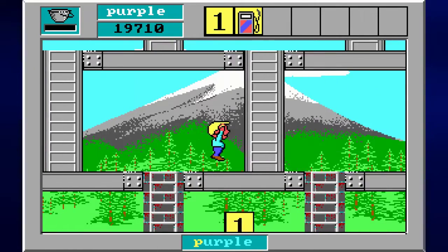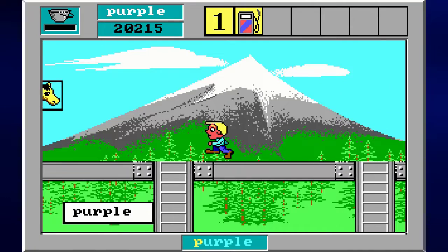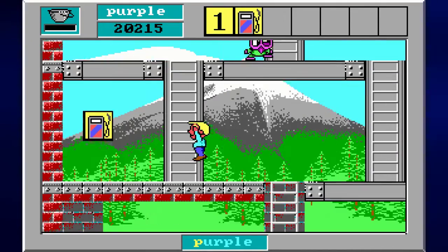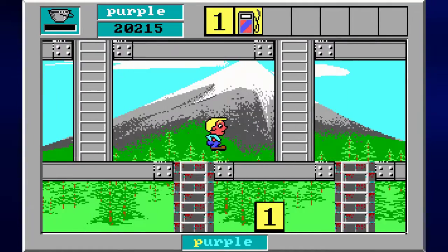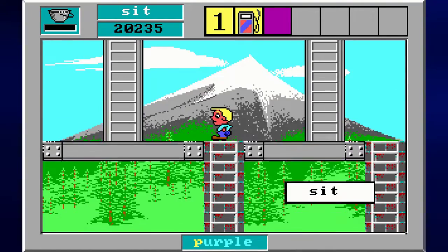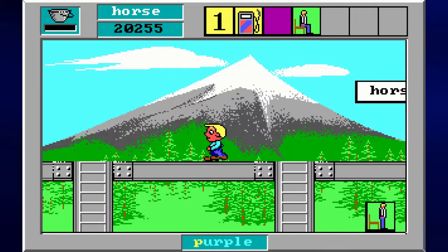What am I going to do now? Where is the picture for purple? Oh there it is — I didn't even check the corner. That's why I couldn't find it. All right, we're getting somewhere at least.